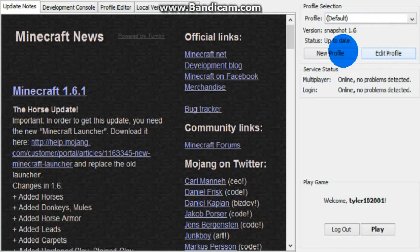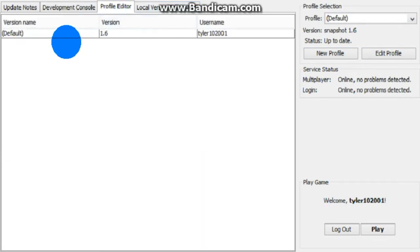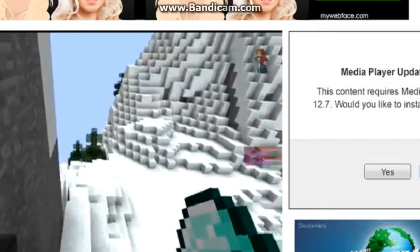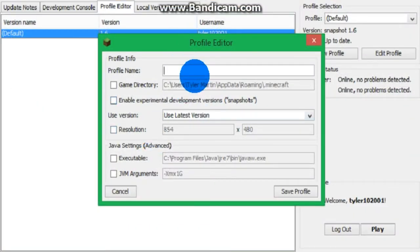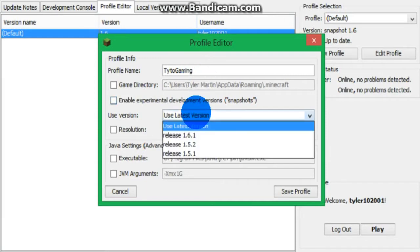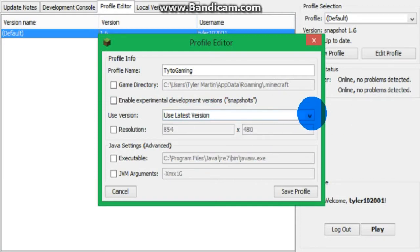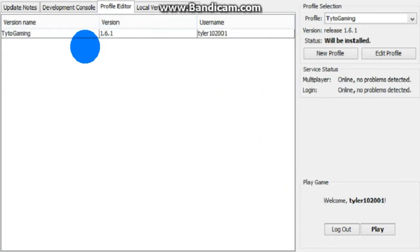Here are some of the new features they added to the new launcher. There's a profile editor - you can click on your profile, and it shows the profile name as Default. You can rename it, like Taito Gaming. Then use the latest version - you can pick from any of the most recent Minecraft versions: 1.5.1, 1.5.2, etc. I'll go with 1.6. You can also set the executable. Then save the profile, and this profile now has 1.6.1 as its version.